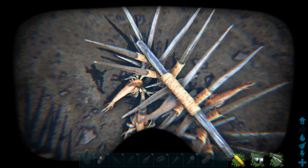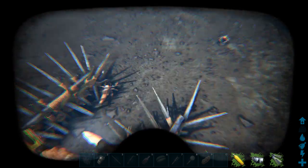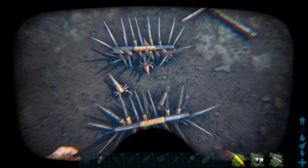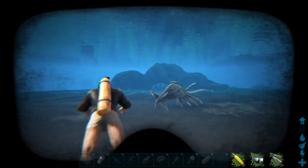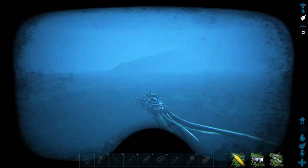You could also bring a crossbow to farm them as well. It's not too complicated — you can use metal spikes, crossbow, or whatever you like. Now we're going to go farm these with the squid.